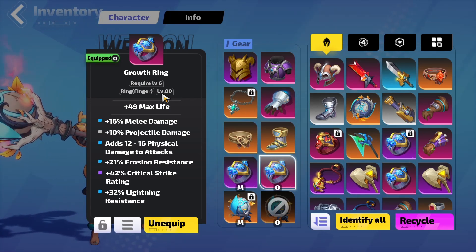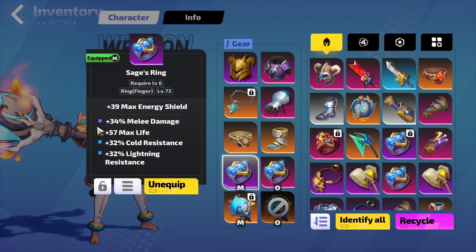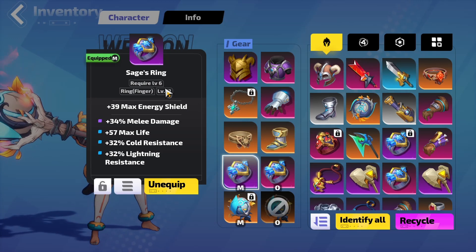...you can get a really powerful ring from the end game and then you can give it to your newly created characters. So this is pretty unique — you can just equip it and then you really will blast quite hard.